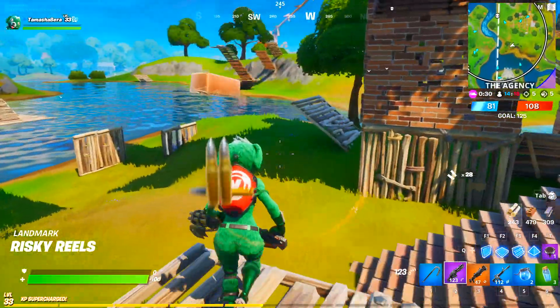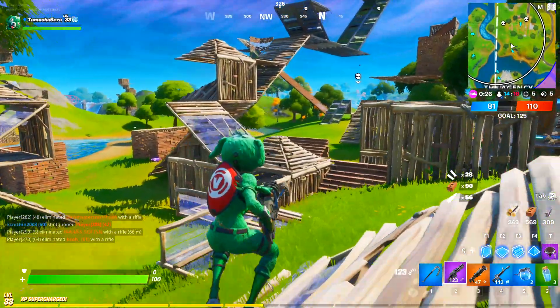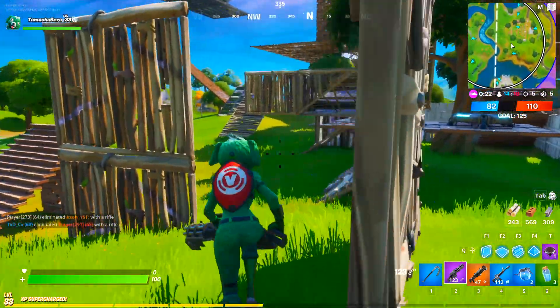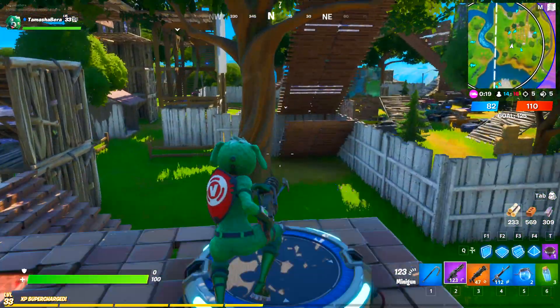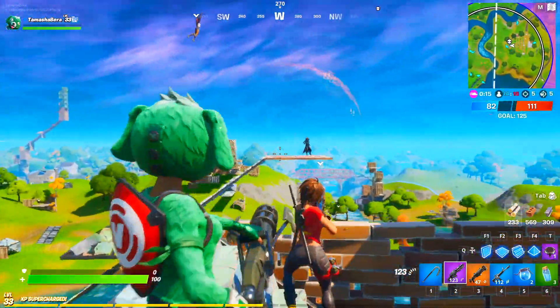To complete this challenge, make sure you are in Team Rumble. In Team Rumble you will find the minigun at a higher chance, and once you have it, you don't have to be afraid of getting eliminated because you can always respawn and continue dealing damage to players using the minigun.